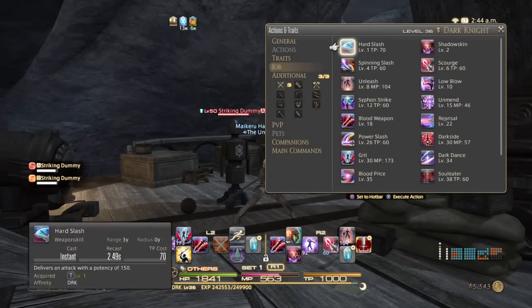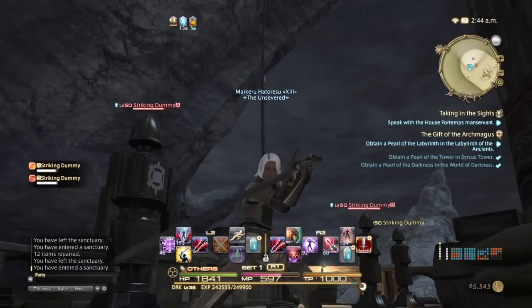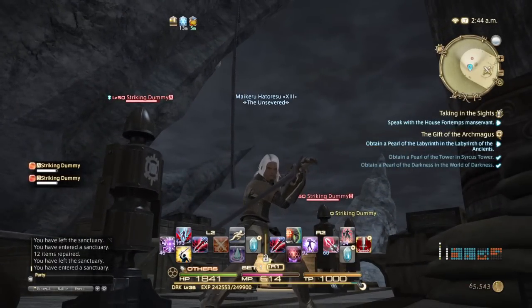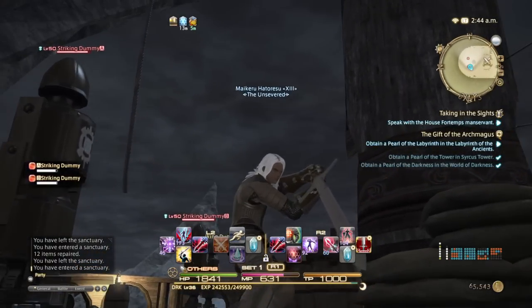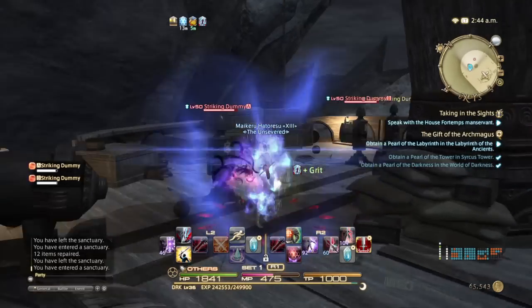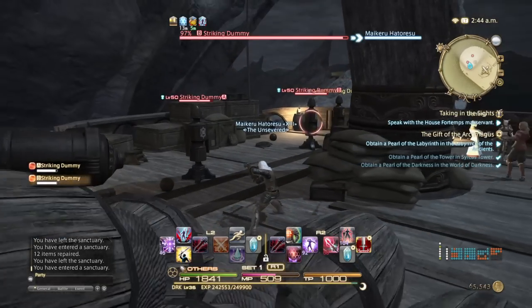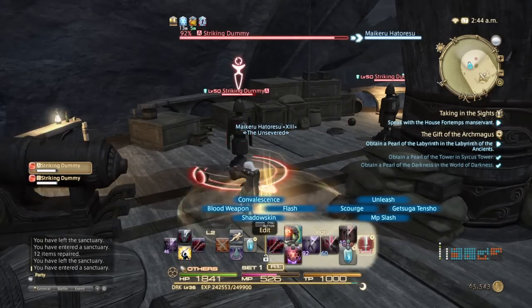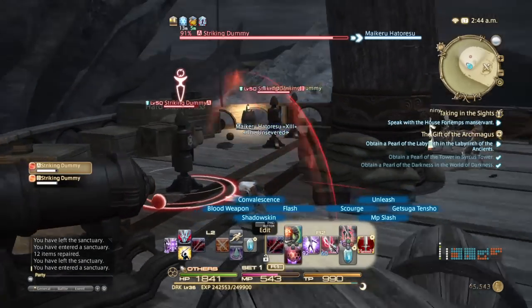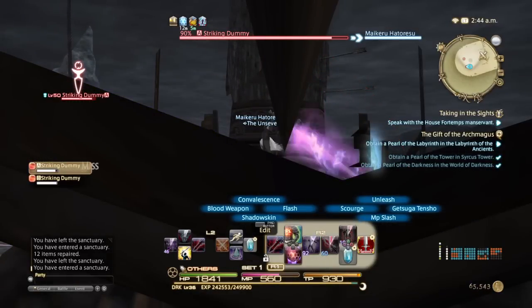Dark Knight has two stances. The first stance is called Grit. Grit is basically your Shield Oath — like your Paladin Shield Oath — if you want to get more enmity. Cast Grit and it's going to give you higher defense, lower your attack power of course, but you're going to pull aggro like crazy. This class pulls aggro like crazy, warning. It's very similar to Warrior in the way it pulls aggro.